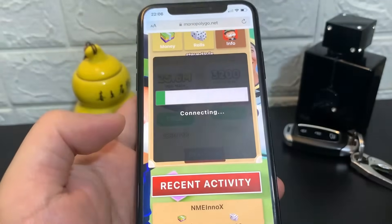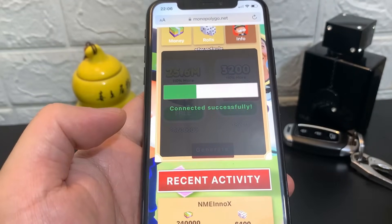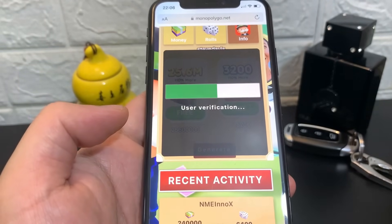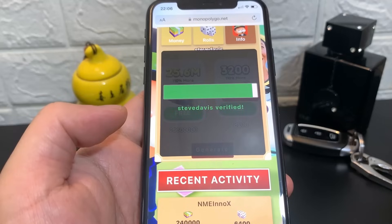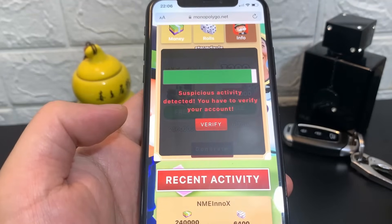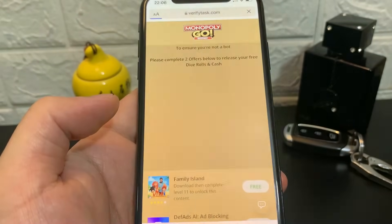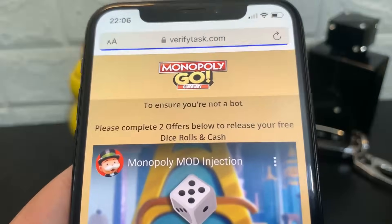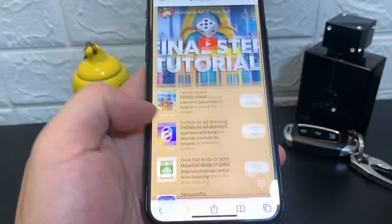We're going to select the Apple logo because I'm apparently doing it on an iOS device, and I'm going to click on 'Generate.' It's currently trying to connect — successfully, user verification and all this. Make sure you guys visit the official website though, as there are similar sites that have the same look but it's not the official monopolygo.net.